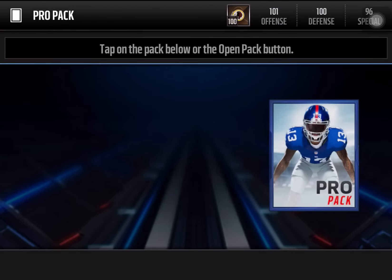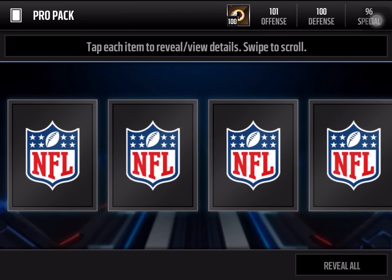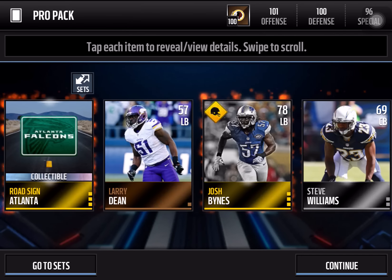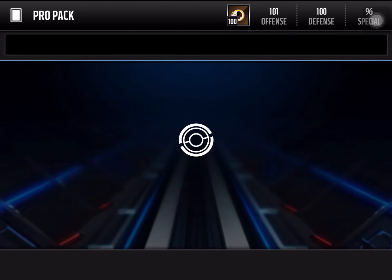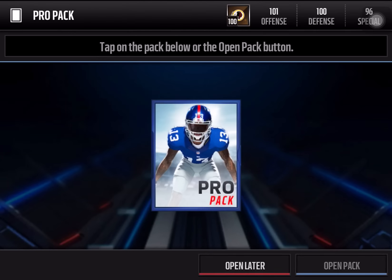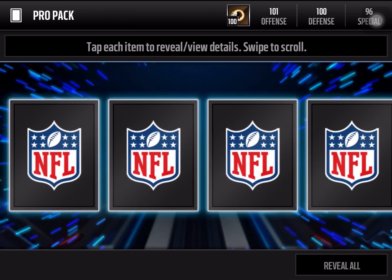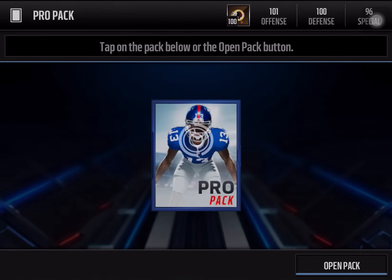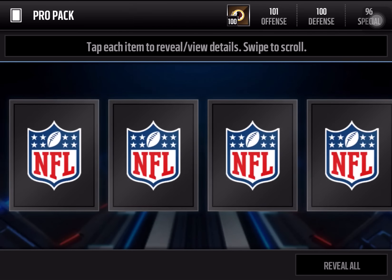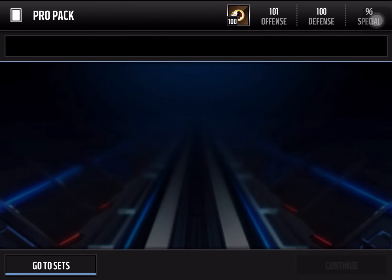I'm going to see if we can pull some elites in these pro packs. We get a road sign and a road to playoffs player — that's an easy 7K right there, almost making our money back. If we sell the silvers, even though I don't do that, I just put it in the set. Who's going to take the time to sell silvers and bronze?